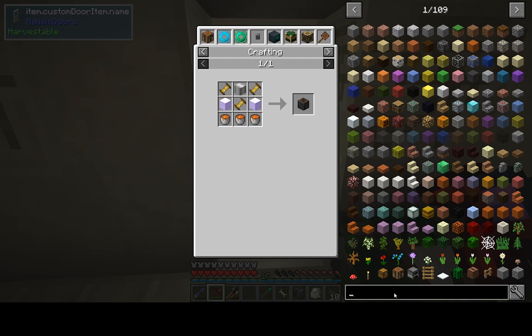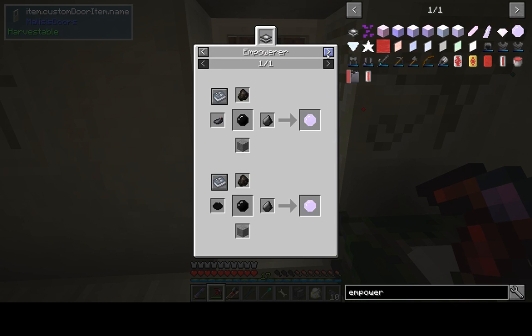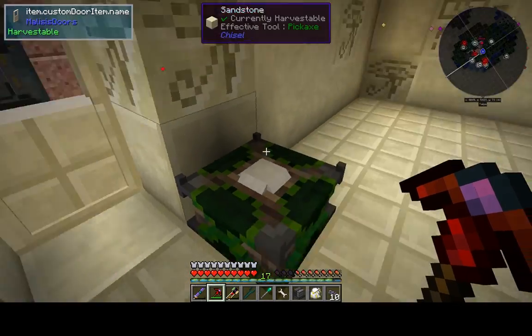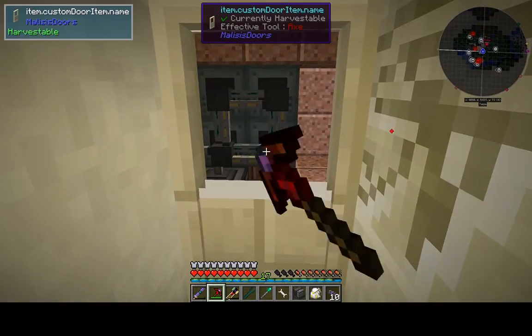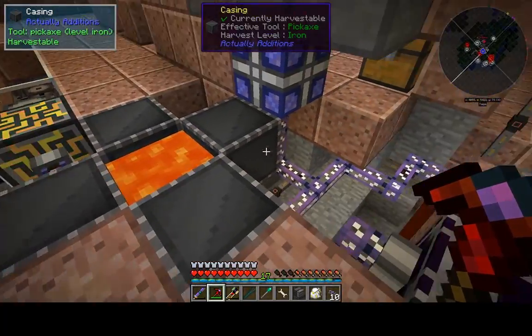The way this works - for the lava factory controller it requires empowered Enori crystal blocks. So I essentially put an Enori crystal block in the middle with a snowball, grey dye, cobblestone, and a button on the four pedestals on the outside and it will automatically empower. Then you end up with your empowered crystals. There are a lot of empowered items from Actually Additions which require different things - this requires coal, ink sac, flint, and stone. The higher tier Actually Additions items require that stuff, so I've set that up in order to make the factory controller.